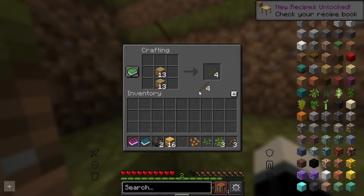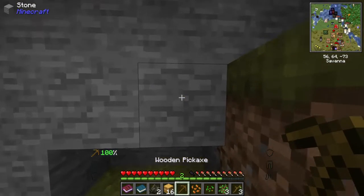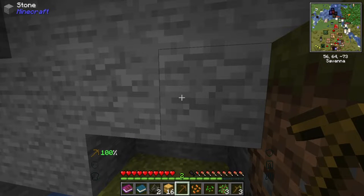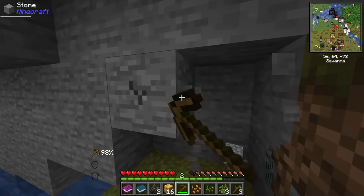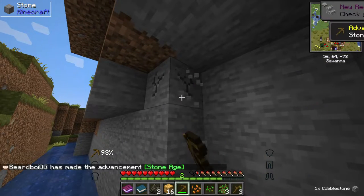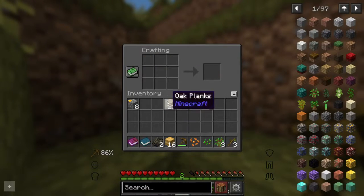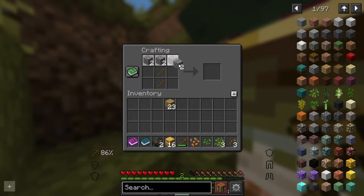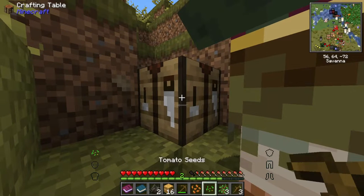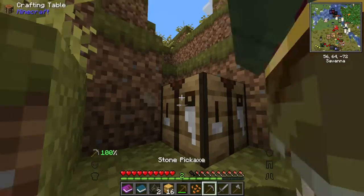Place that down, make some sticks, because we're gonna temporarily make ourselves a wooden pick, and then get enough for a stone pickaxe. I'm also gonna get enough for a sword and an axe. Now we can easily make ourselves our replacements — bam, an axe. Now we have the necessary starter tools to get the job done.